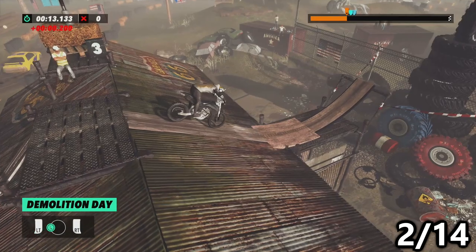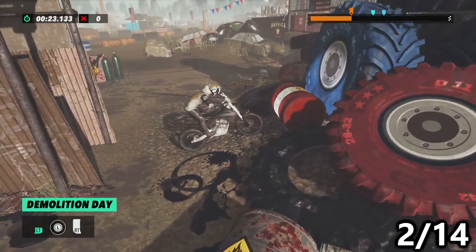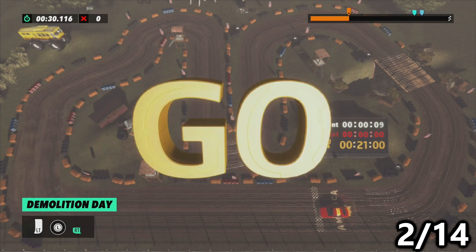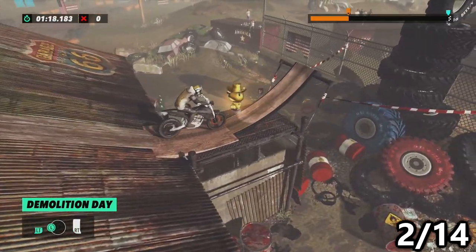Next up, we have the level Demolition Day, and this happens at checkpoint 3. Drop down and watch out for the explosive barrel, then reverse into the container behind and underneath you. This triggers a mini-game where you drive a car around a track and need to beat the 21-second target. You get to keep going until successful. Once you finish, it gives you a best lap, stops your car, throws you back into the game, and then just ride forward and grab the squirrel.